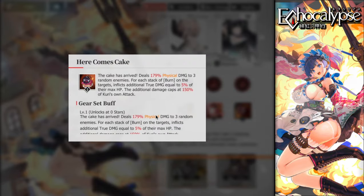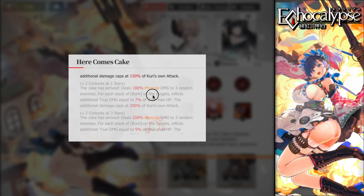Her ultimate, 'Here Comes the Cake,' deals 179 physical damage to three random enemies. For each stack of burn on the targets, it inflicts additional true damage equal to 5% of the enemy's max HP. However, the damage caps at 150% of Curry's own attack, meaning you need to build her on attack so the 5% can be fully realized. The more attack you build, the more that five percent grows.